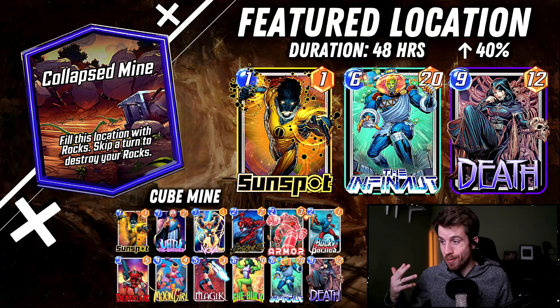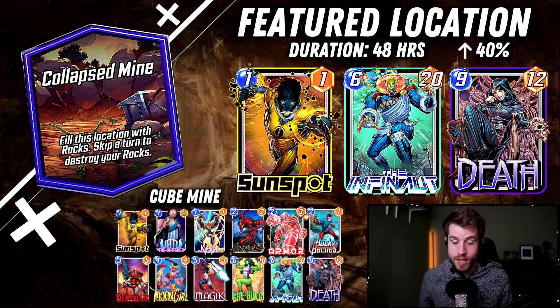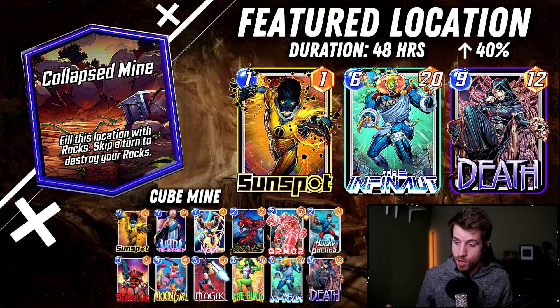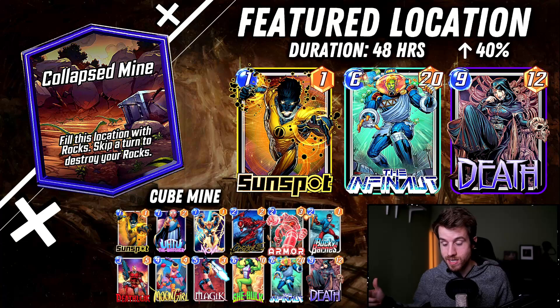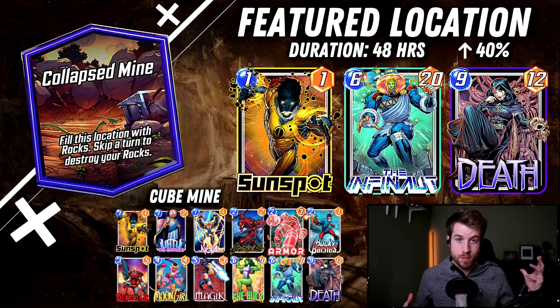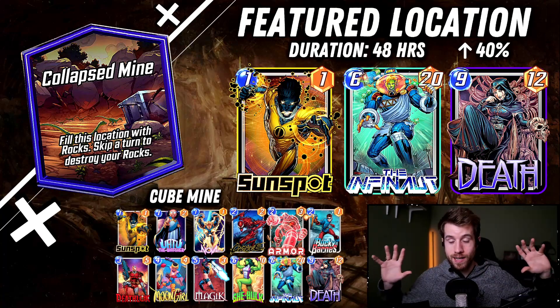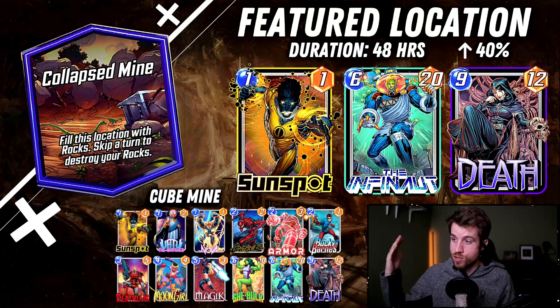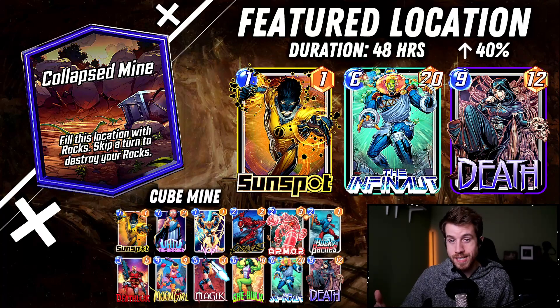All you have to do is destroy one other card and then she's free. If you can play Moon Girl and double it, boom, you've got two Deaths and you're good to go. What the deck here is aiming to do is if we can pass on turn five or maybe even six, if we play Magic, then we can play Infinite or She-Hulks with two Deaths because we Moon Girled, and we just get a whole whack of power at the end of the game.